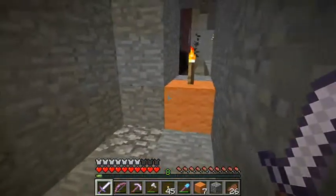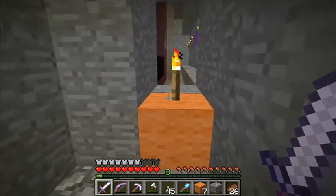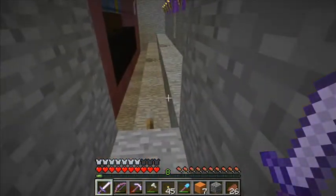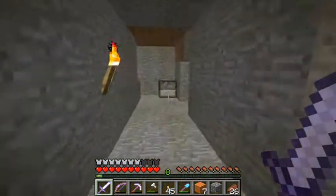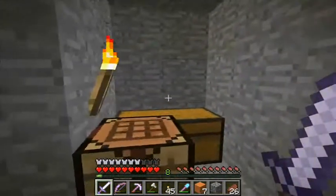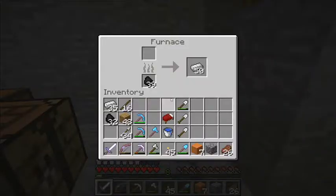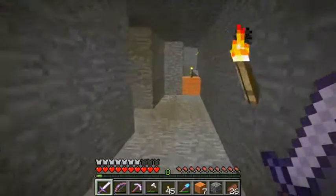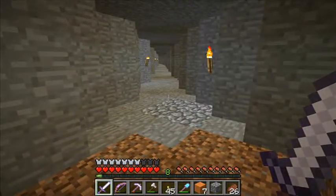These levers are going to be on or off accordingly, and if they are correct they are getting power to the secret door that opens — well, it's actually a piston. I've made myself a little base. I've already found 50 ingots of iron and I've probably used no more than three or four.